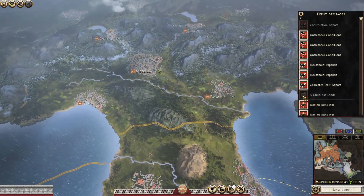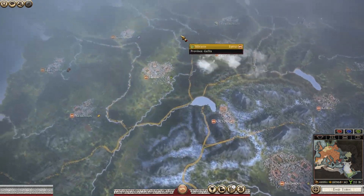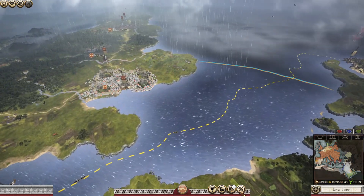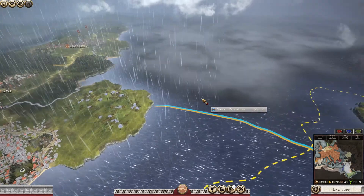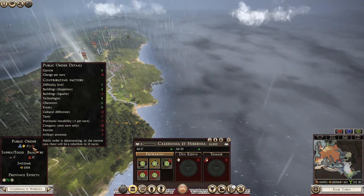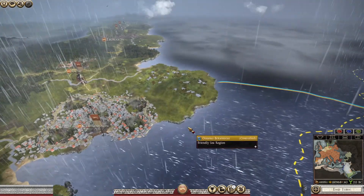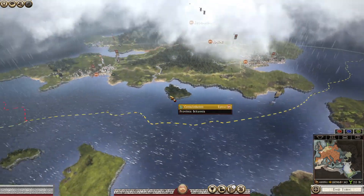During the turn before last, we actually got a message saying that the Macrimony Pirates were up here, but I can't see them. There they are, just about in this area here. That means they were somewhere in this area here. I'm not going to send the Navy out to find them because I want this Navy to defend Camelodon at the moment.